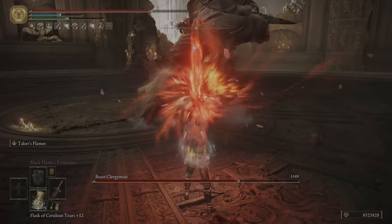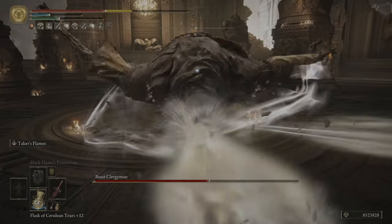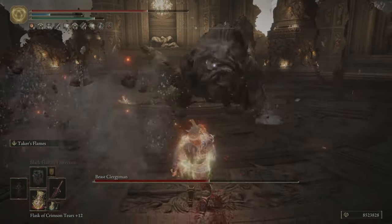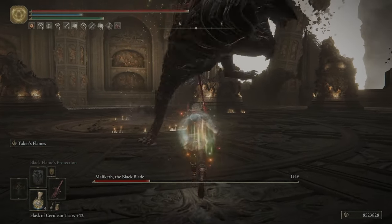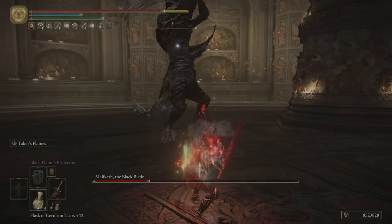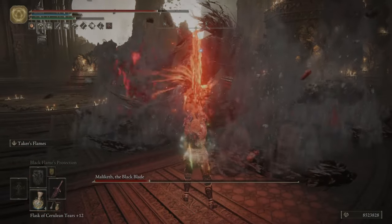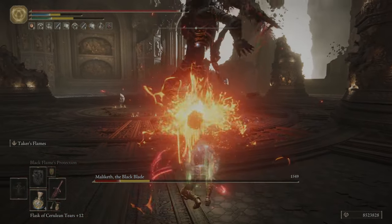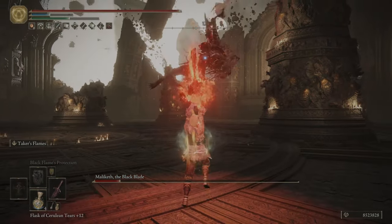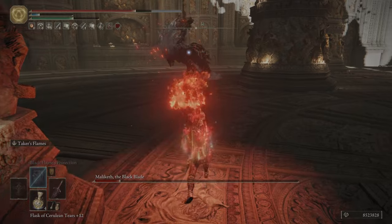For the Crystal Tears, we have the Opaline Hardtear boosting our damage negation even further, and the Flame-Shrouding Cracked Tear boosting our fire damage. This build is very tanky and can output a lot of damage, as shown in the clips. The buff routine is: use the Flask of Wondrous Physick, then Golden Vow, then Black Flame Protection, and then Oath of Vengeance last since that only lasts one minute. By that time, the boss should be dead or very close to dead, so you won't need to reapply it.